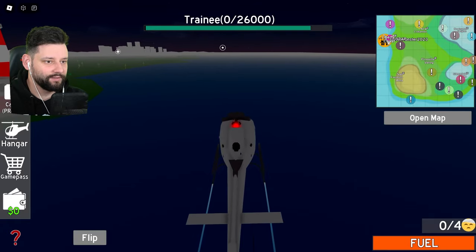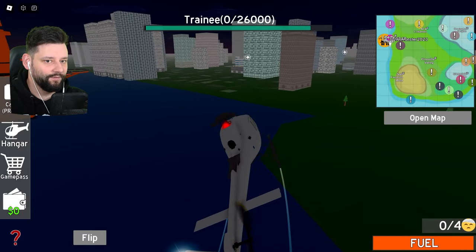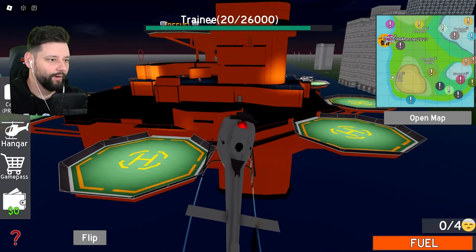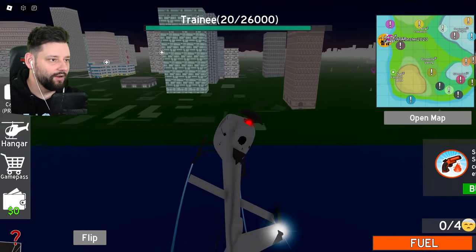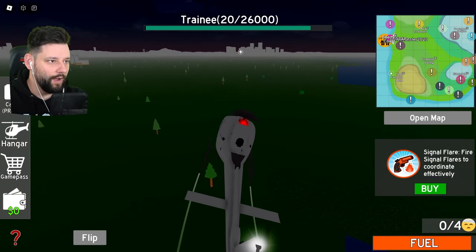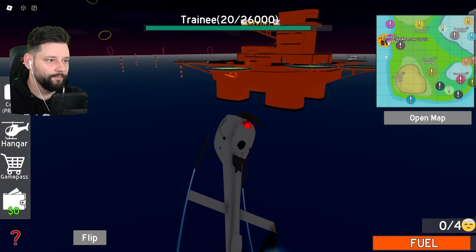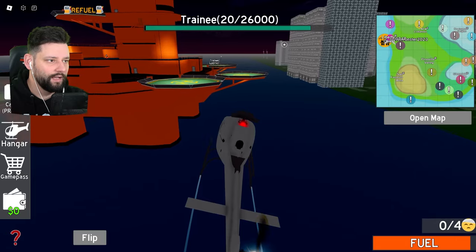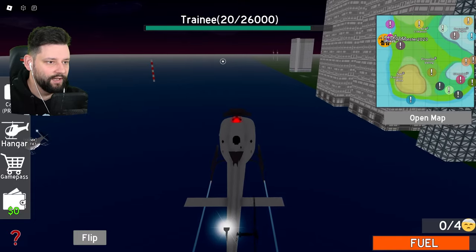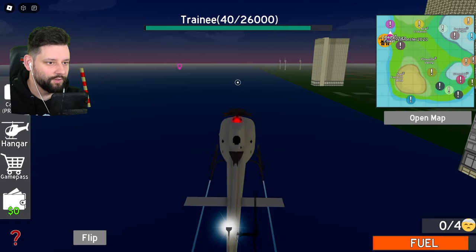Oh my goodness, this is kind of dangerous. I don't know how I feel about flying this right now. It is some kind of oil rig that we are literally spawning from and it is night time. I've now got to fly around and find people who are in need, who need saving and rescuing. I believe the moon is going down - let's see where we can go. There's someone over here out towards sea that might need saving - there are little arrows that allow you to view stuff.